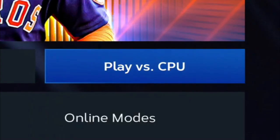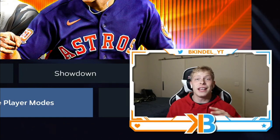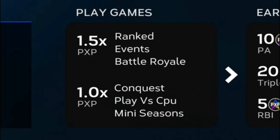Then you're going to come over to single player and play versus the CPU. Playing versus the CPU can be incredibly boring, but this is far and away going to be the fastest way to parallel your players. These are the ways that you can parallel your player: you get 1.5 PXP if you play in any online mode, and 1 PXP if you play versus the CPU, Conquest, Mini Seasons, or basically any offline grinding.